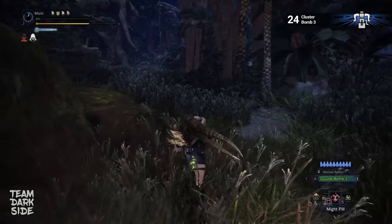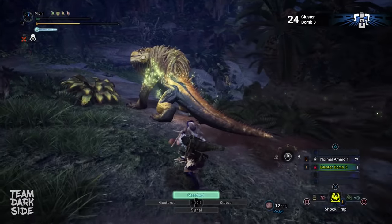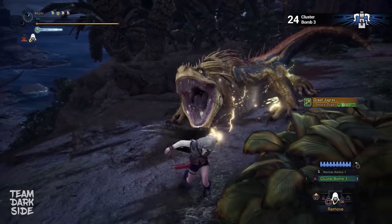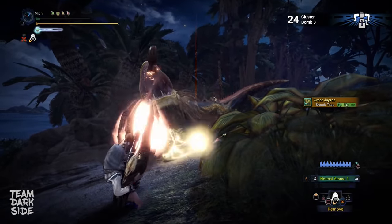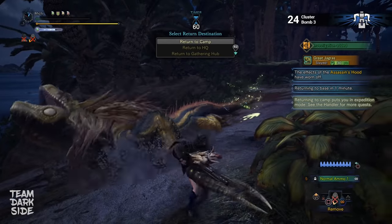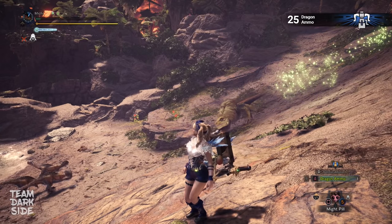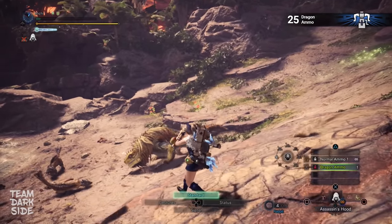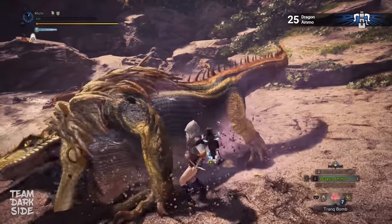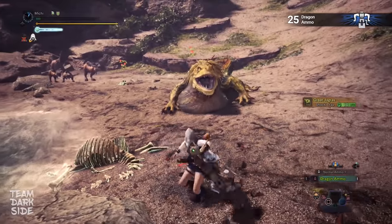Moving on to Heavy Bow Gun — Cluster Bomb 3. Clusters got nerfed a lot in Iceborne, mainly because of the max of 5 bomb berries in your pouch. However, the damage output of one cluster shot is still more than enough to kill a monster. Like all other explosions in the game, clusters do not crit. Dragon ammo will deal way more damage when Jagras gets big, because when Jagras is big his dragon weak zones will be much higher — but he can only be big if he's eating a monster, not a meat. Which means in this case there is no way to use sleep or para meat. Luckily, Jagras won't see us as long as he's in the eating animation, so we can still make use of our Assassin's Hood stealth multiplier.